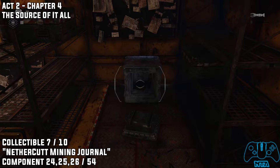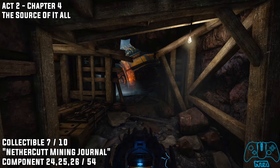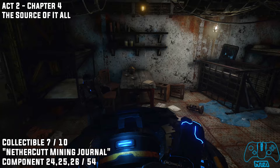From the last location, kill any Locusts you see in this area. You'll find a big massive drill upon entering the next area — fight all the Locusts there too. Stay to the left and go inside this doorway and you will find your next collectible and your components.